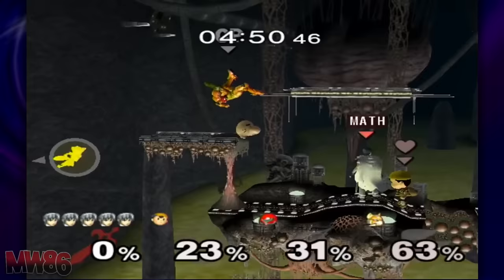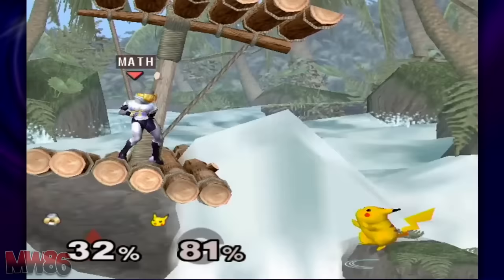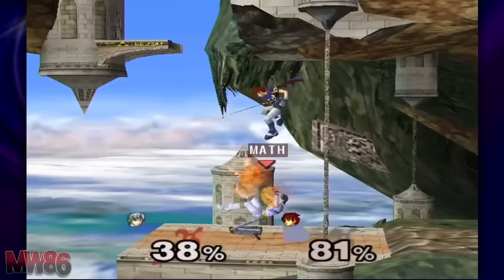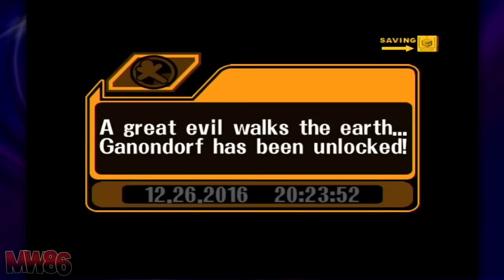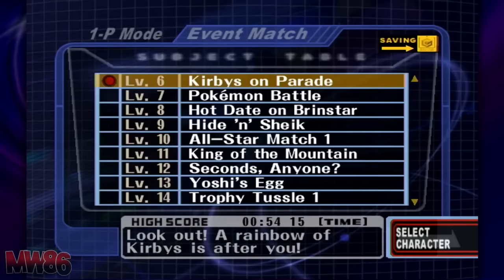Roy can be unlocked right after Marth. You can either complete Classic mode or Adventure mode as Marth on any difficulty, but you cannot use a continue. Alternatively, you can play 900 versus matches — I mean, why not? Roy will be fought on Temple. Defeat him and unlock the inferior clone that you all claim you actually like — I know you're all lying to yourself!